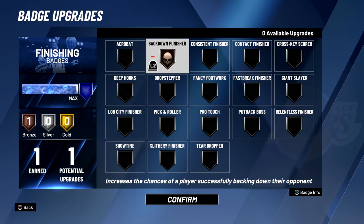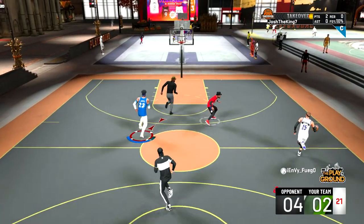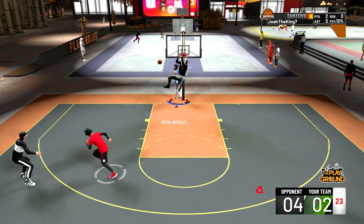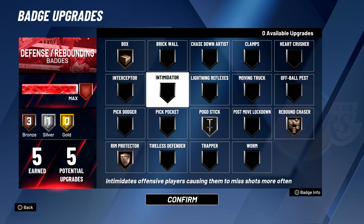Going on to the badges, I only have one finishing badge and I decided to choose Back Down Punisher because that definitely helps when trying to create shots in the post. For the defensive badges I wanted a variety, so I put on Box bronze, Rim Protector bronze, Pogo Stick silver, and Rebound Chaser bronze. I've been trying out a bunch of different badges, so I might try Moving Truck and Intimidator next to see which work best.